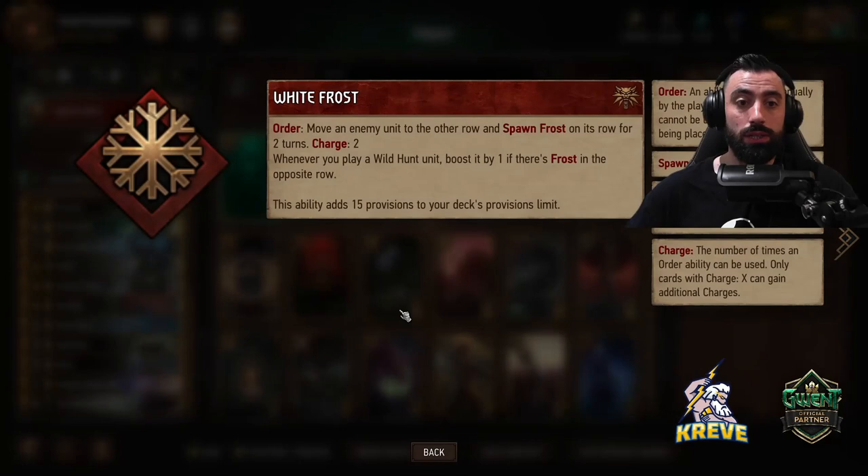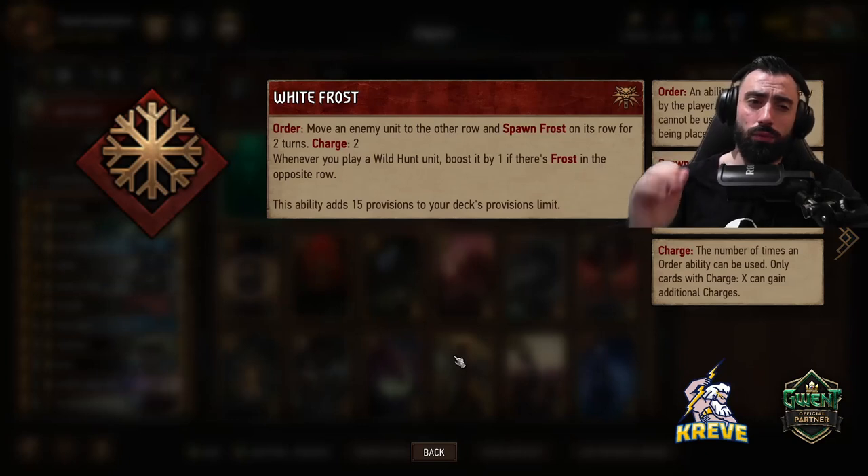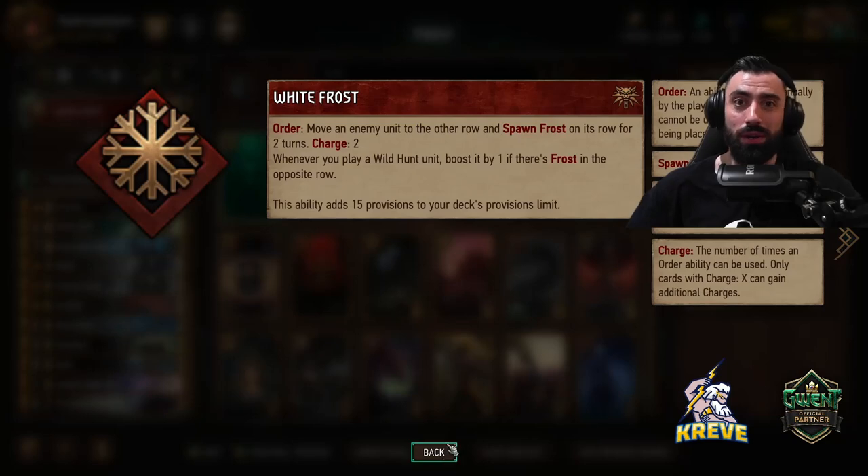For today I've put together a devotion frost list utilizing the white frost leader. The order allows you to move an enemy unit to the other row, spawn frost on its row for two turns, charge two. Keep in mind whenever we play a wild hunt unit, boost it by one if there's frost in the opposite row, so placement of your units is something you'll have to keep in mind.